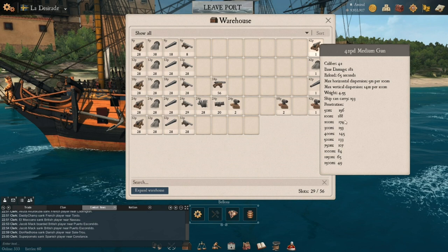At 100 meters, this 42-pound medium — the biggest caliber you can stick on a ship — is going to pen easily. I believe only second and first rates take 42-pounders; third rates use 32-pounders, with the biggest being a 36-pounder on the Implacable, Redoutable, and De Ruyter. At 100 meters anything's going to pen, and even a small cutter's 4-pound cannons will penetrate at close range. The numbers really matter once you get to the 200–500 meter range.